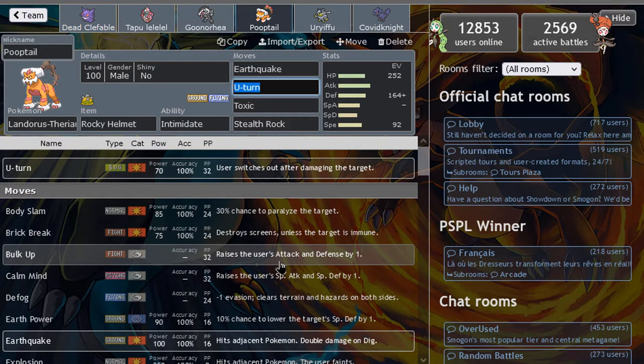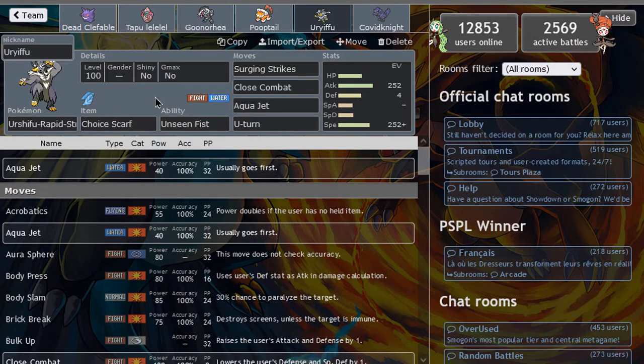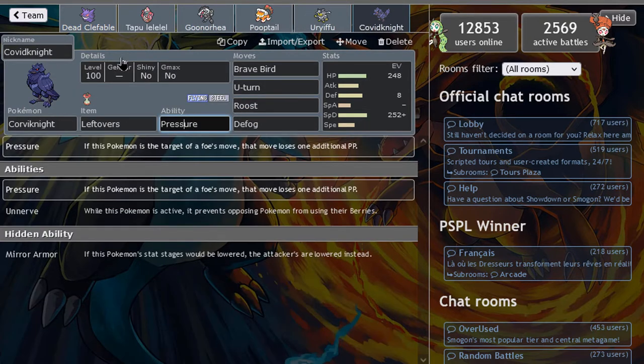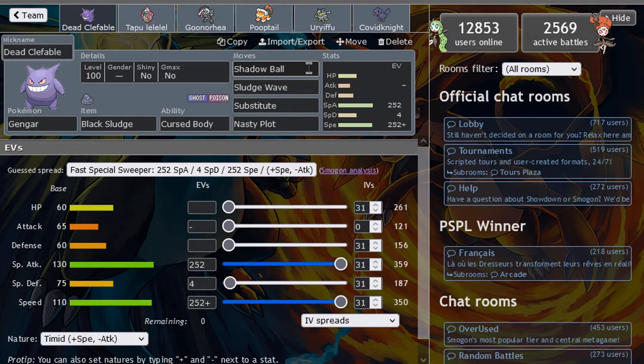We do have classic defensive Landorus with a Rocky Helmet, breaking sashes all around, putting rocks, and then Toxic. Always good. Earthquake and U-turn — pretty standard set with a Rocky Helmet. We do have Choice Scarf Urshifu with Surging Strike, Close Combat, super-fast Aqua Jet, and then U-turn for a little combo. And the last is Corviknight with Pressure — Brave Bird, U-turn, Roost and Defog to deal with hazards. I think most of this team should synergize pretty well, and we could get a decent battle where Gengar can do stuff.